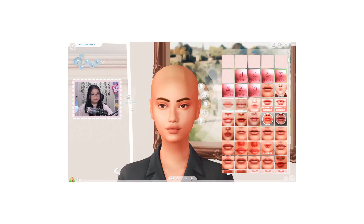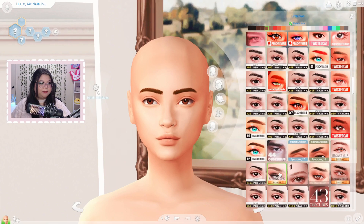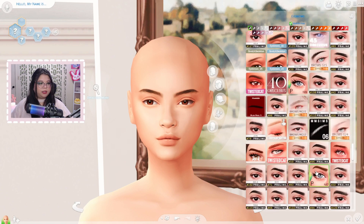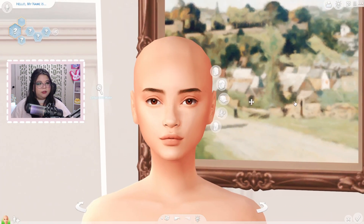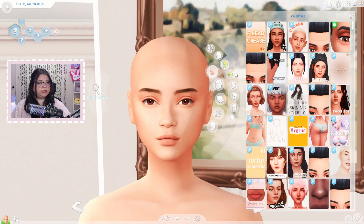I think I have the face where I like it, so we can start putting on the alpha CC. First off, we definitely have to change the eyebrows — luckily I already had a bunch of alpha eyebrows. I actually prefer alpha eyebrows over maxis match. I have a vibe for the sim. I like how realistic these look, so we'll stick with that.